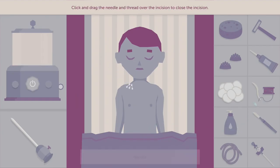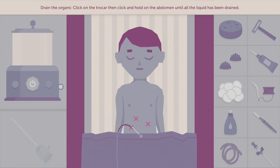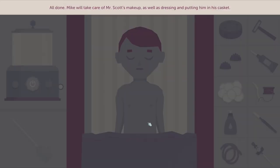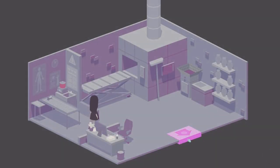Click and drag the needle over the incision to close it. Now we're going to use the trocar to get all of the fluid out of the organs that might have been left over. Look at us — we're pros at this now. He looks so peaceful. All done. Michael will take care of Mr. Scott's makeup, dressing, and putting him in his casket. Time to attend the funeral — let's go check it out.